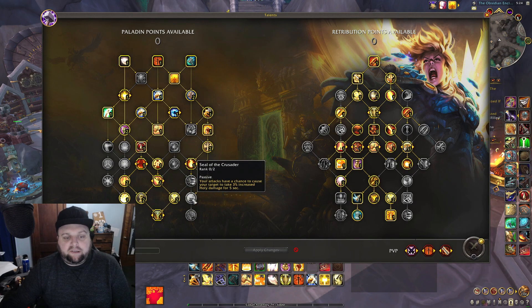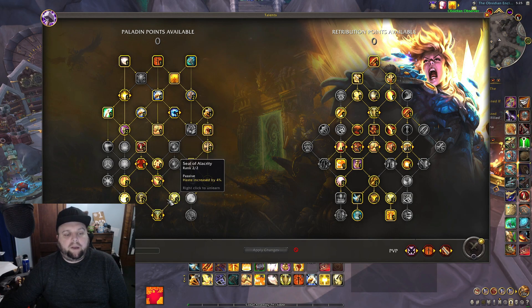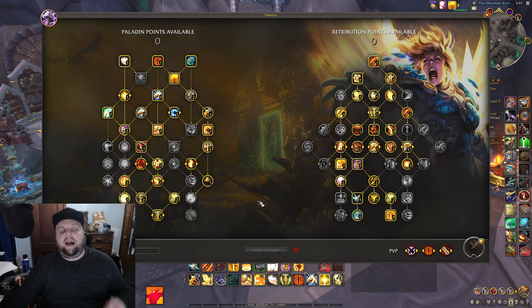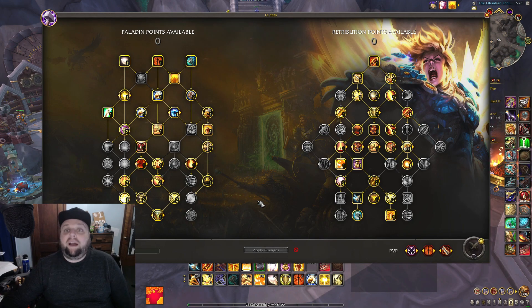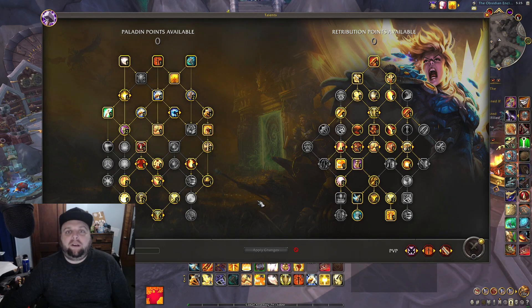The biggest difference in AoE is we don't go down the right side. Extending wings isn't as important, and Seal of the Crusader isn't as important because it only affects your target — it's essentially single target. We still grab Hollow Ground on the right side, but then pick up everything in the middle. The theory build actually has Seraphim taken here, but even when I simulate using their APL, Sanctified Wrath gives better outcomes for me.